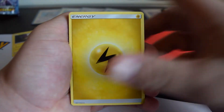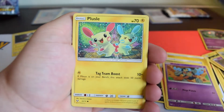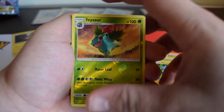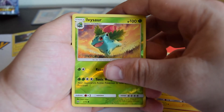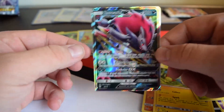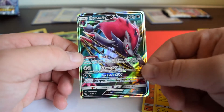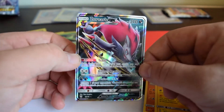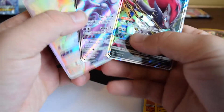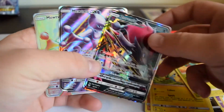Praying for some pulls here. We have Electric Energy, Energy Retrieval, Lippard, Volcarona, Gullet, Purrloin, Plusle, Stunfisk, Minun, Ivysaur, and our final pull of the Shining Legends Marshadow pin unboxing is Zoroark GX — hell yeah! So not Mewtwo GX, but it is one of the more expensive cards in the set — the Zoroark line, besides the Full Art, because it is a promo. Pretty sure they still go for around 10 bucks. I'm assuming they're very playable.